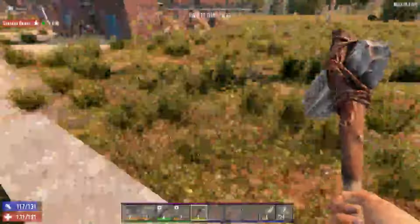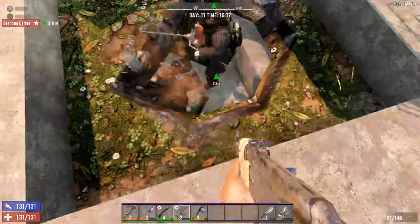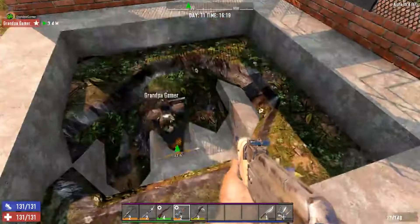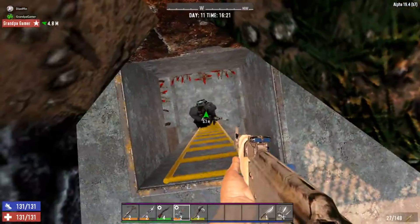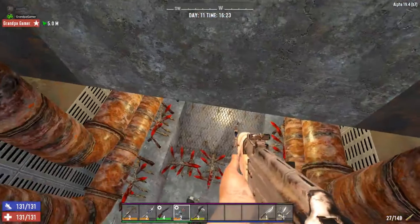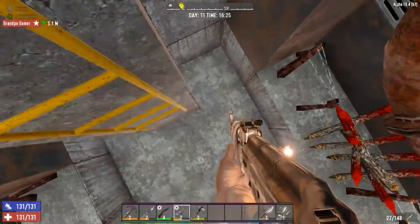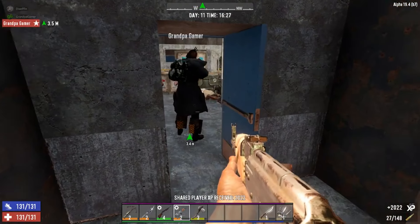Excuse me, get out of my way! Let me get my gun ready — the zombies will be coming. This is kind of like a little shortcut; this is usually where you ended up. Do I need to shut the hatch? No, I shut it anyway. Okay, now you see why — I hear bad things.